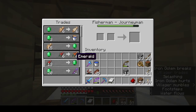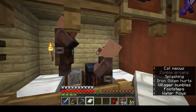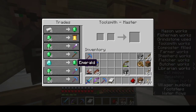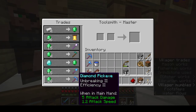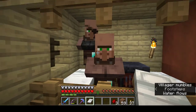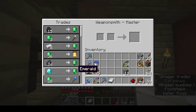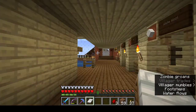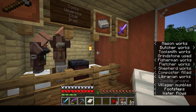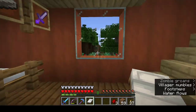This guy buys cod and salmon, and then my tool smith will sell me shovels and picks - even a diamond hoe. The weapon smith will sell me a sword and an axe. I realized after making this that I don't actually ever need to go diamond mining - I could just buy from the villagers.